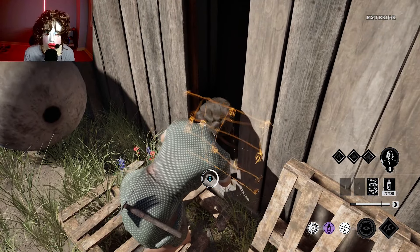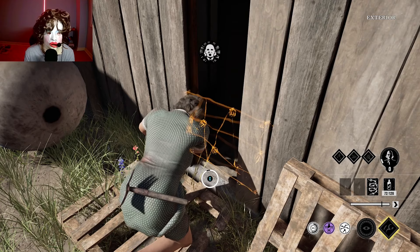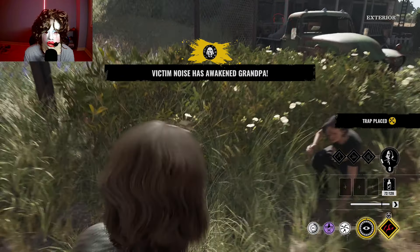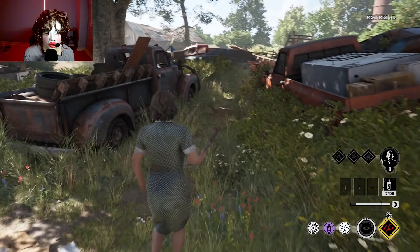Hopefully we can get a kill here with this build — that would be awesome and impressive. For my regular Nancy build I normally use Poison Claws, Pins and Needles, and Unrelenting. Let's see what they have.